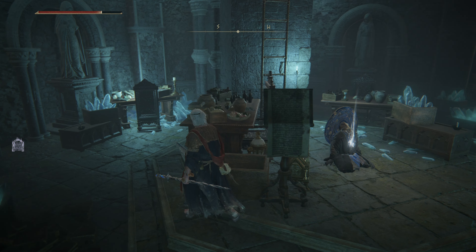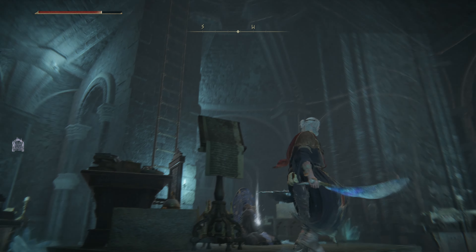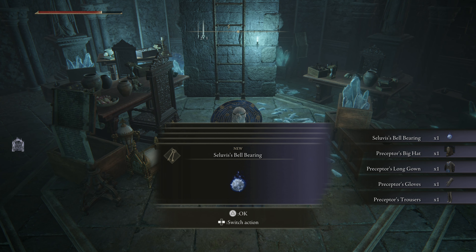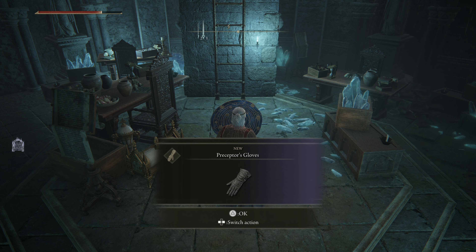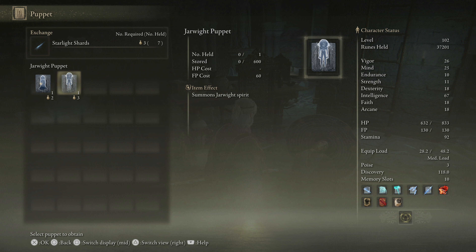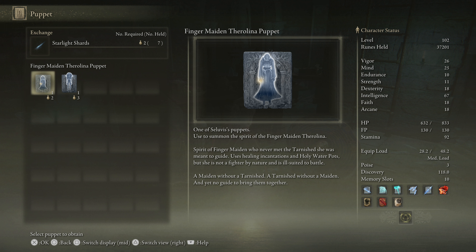Seluvis is dead! Seluvis's bell bearing, Preceptor's Big Hat, Long Gown, Gloves, and Trousers - what happened to him? Okay - so this is the person who actually sells things with Starlight Shards. Finger Maiden Therolina - this is a puppet. And Jar White - one of Seluvis's puppets.